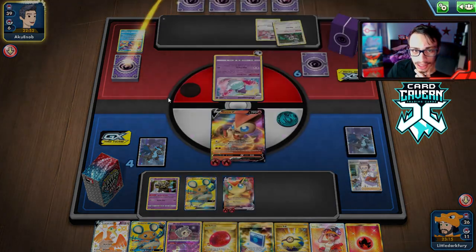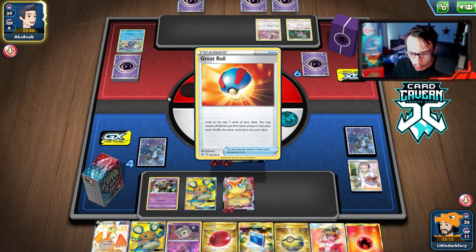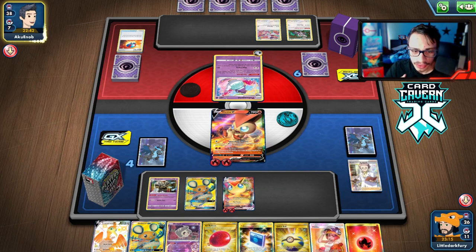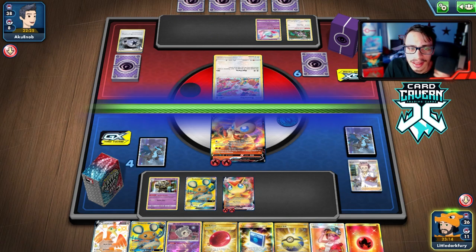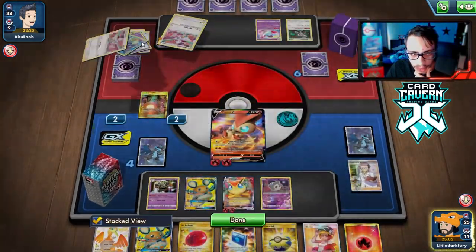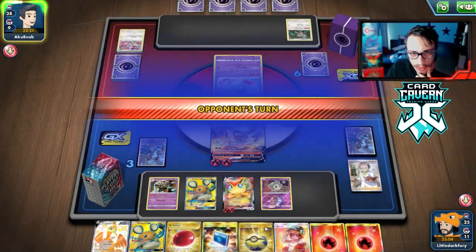They'd actually need to do 160 damage to knock out the Dustnore — they need eight Mad Party in the discard, they have three, and they also need a Dedenne in play for Boss. It's going to be really hard for them to pull off a knockout. I'm tempted to play this Dusclops down just to be like, ha, I got another Dustnore — what are you going to do? I have three in the deck. They retreat, and it's just not looking good. We bench the Dusclops and keep doing Energy Burst.